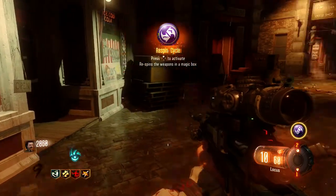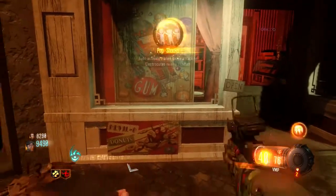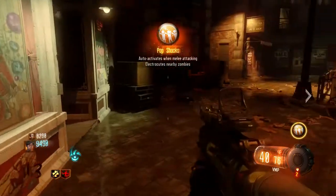You can see here I got a Re-Spin Cycle and in a different game I got Pop Shocks. You can get anything, so if you get Perkaholic you're gonna be having a bloody good day.